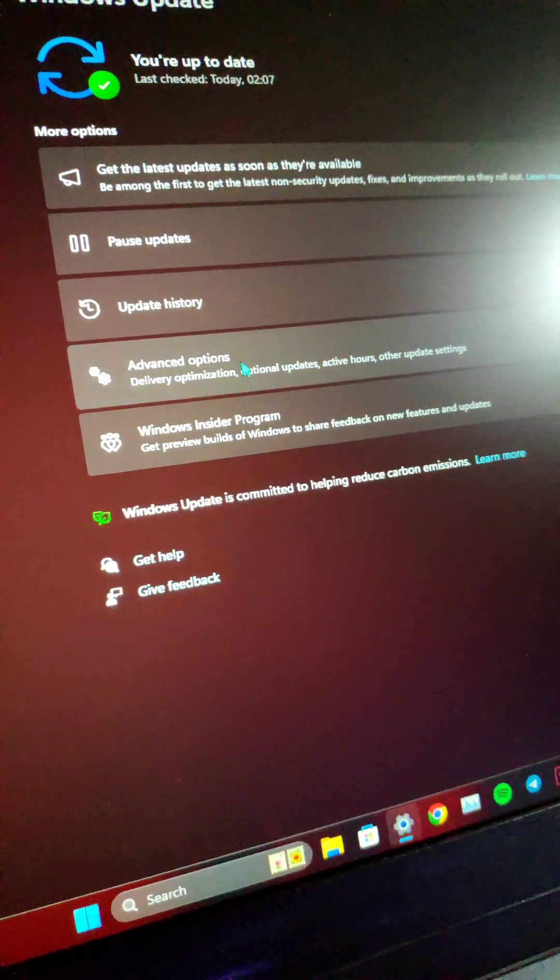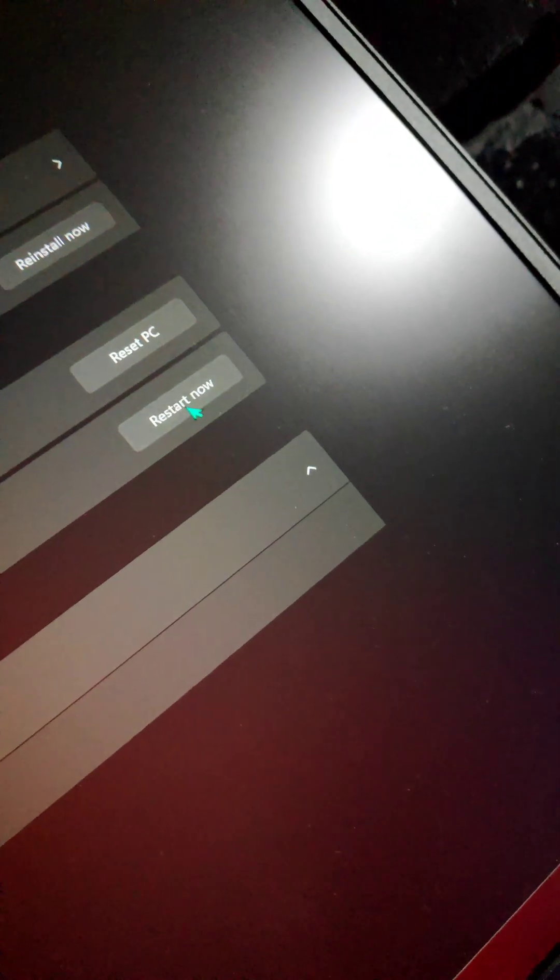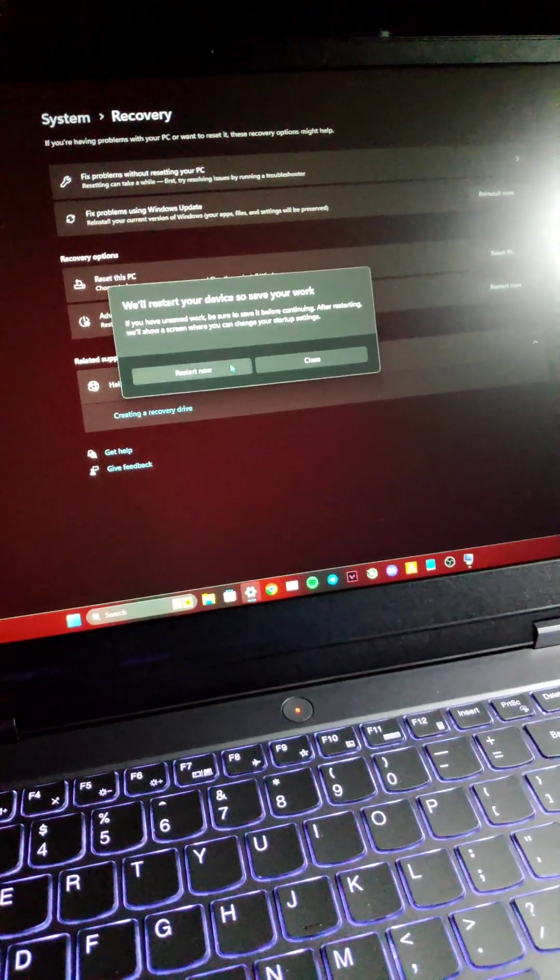First of all, what you need to do is go to Settings, then go to Advanced Options, Recovery, Advanced Startup. Press on Restart Now and let it restart.